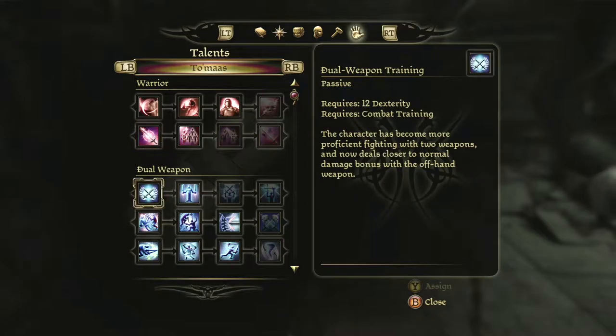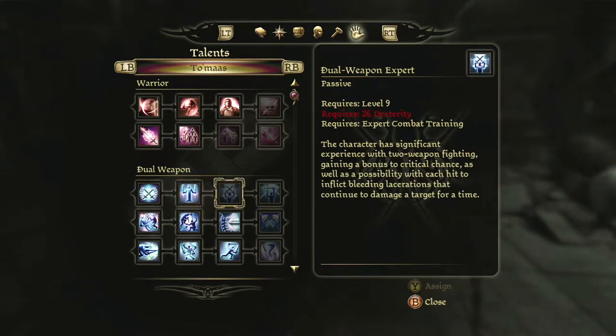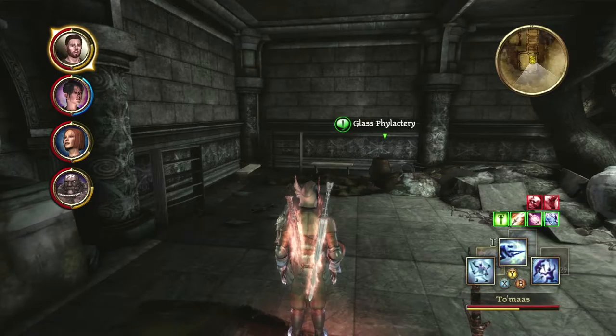It's just getting talents dealt with. I noticed I probably should have put another point in dexterity to unlock a skill — that was an oopsie on my part, but fixing it now would take too long. On my way back I noticed a glass phylactery prompt that I don't remember seeing before, so we're going to deal with this. Maybe it'll be something — who knows?